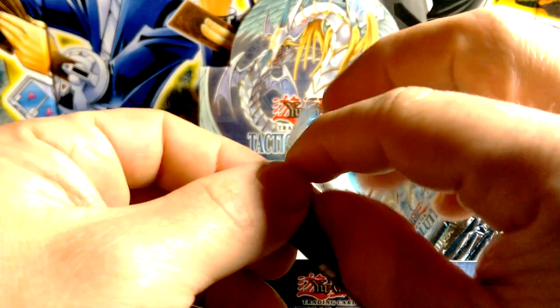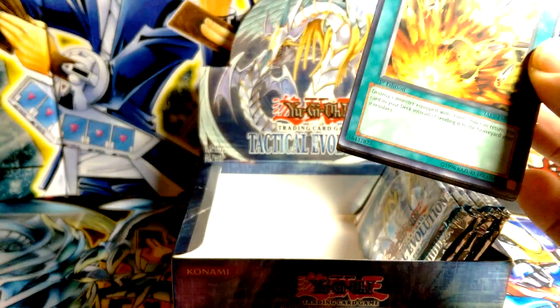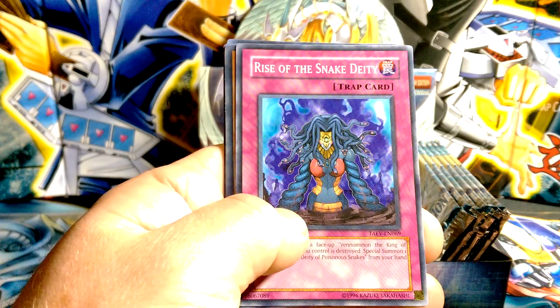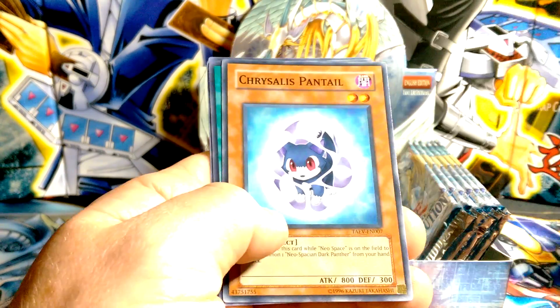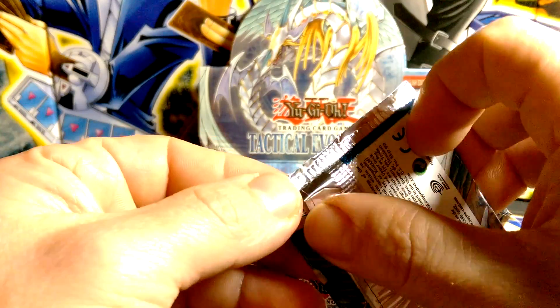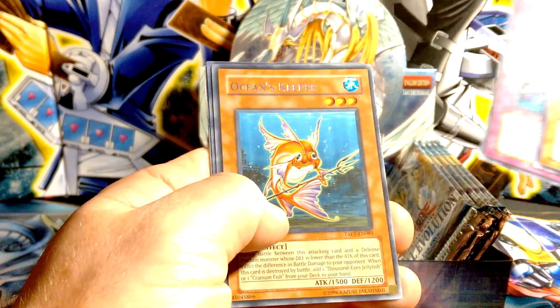All right, so we haven't had one foil on this side of the box — it's actually kind of okay though, because I got quite a bit on the first side. This one's a foil — you can see it's a little darker, it's a monster card. Hopefully Chthonian Emperor Dragon ultra — oh, Necro Gardner! Still not bad. That's why I don't mind opening this set; they have a lot of good super rares, like Zombie Master, Necro Gardner. Neo Salius is also a super.